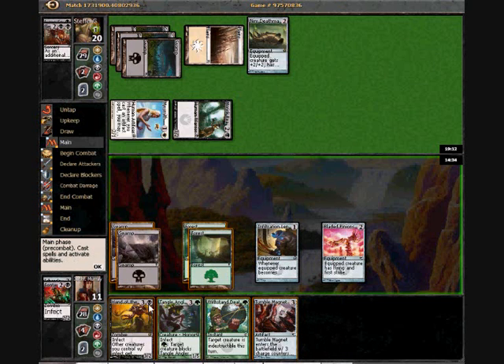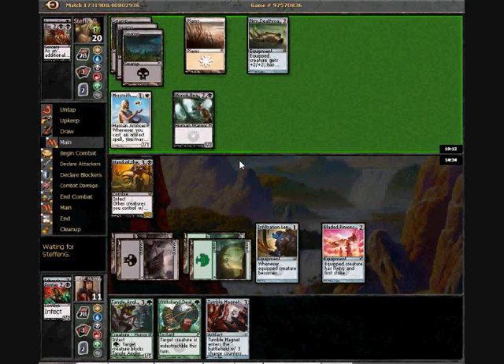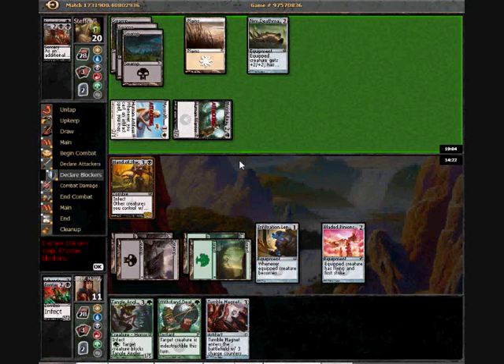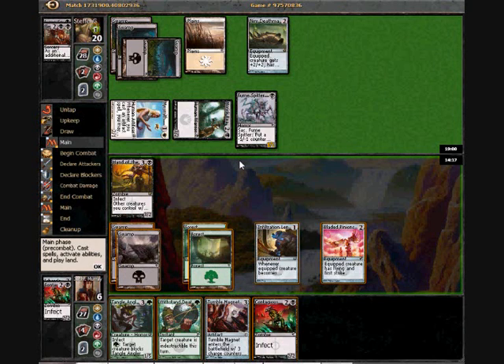A flesh allergy — I guess that's not the worst thing. I could just make tumble magnet and pass. I want to make this guy since he is a three-power infect guy who would love to wear some pinions. I can also just swing in and use Withstand Death if he makes some blockers. Not another fumespitter — that's not what I wanted to see. I'd much rather have blanks, but I really didn't want to see fumespitter because I don't know what happens when that guy starts wearing the death mantle.